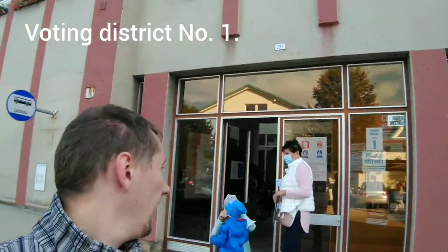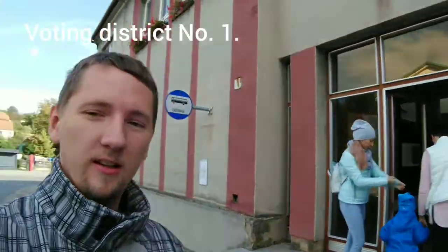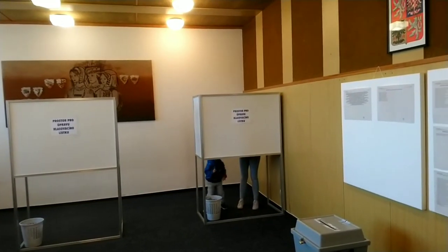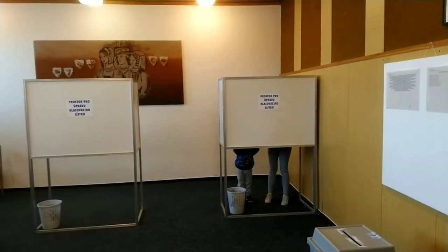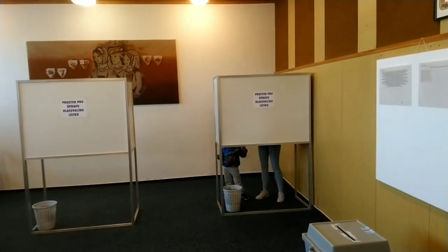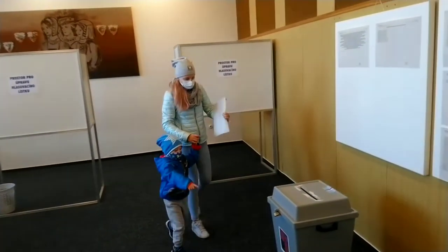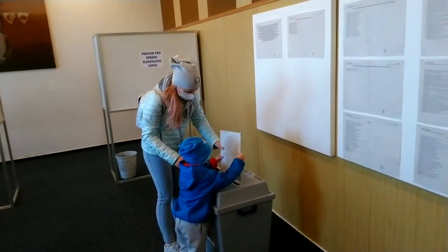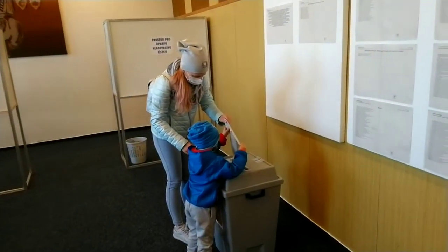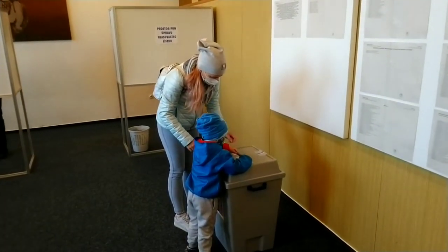We are at our voting room — it's actually the town hall, as you remember. Behind the divider there is a vote here with sister. The voting procedure is secret, so that's why there are some dividers. Now they will put their votes into this box, which is locked and will be unlocked just once voting is finished.